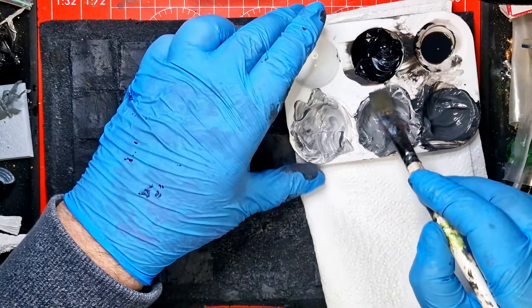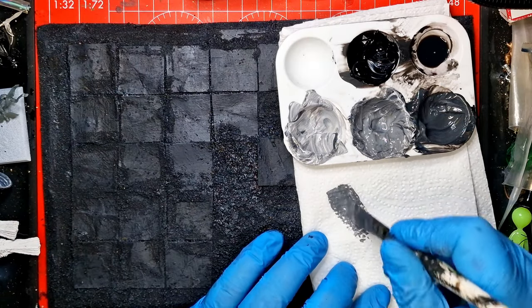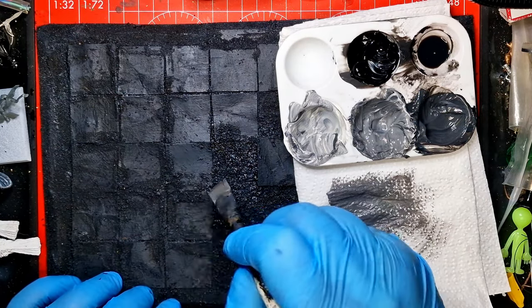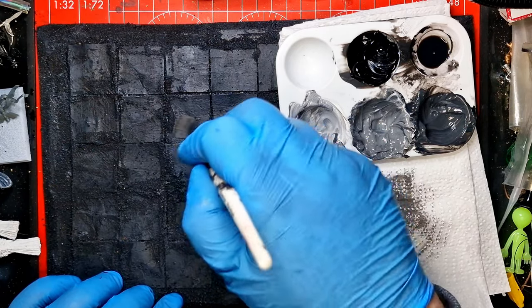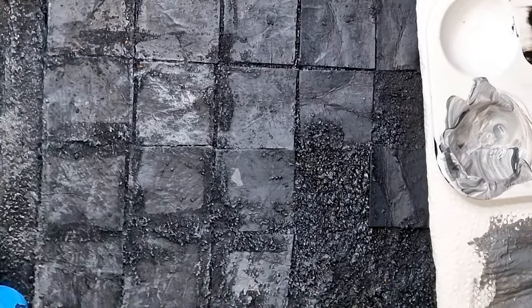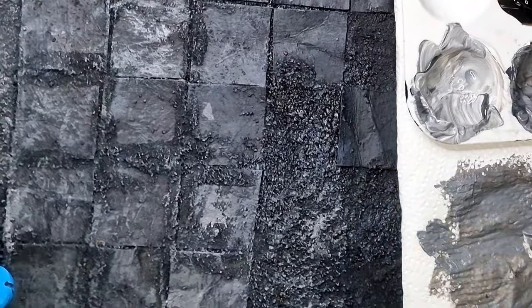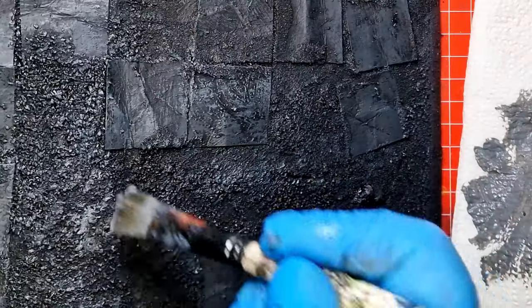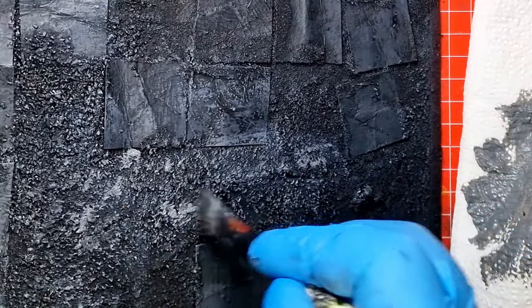Paint it all up and then you can move on to your next highlight, going up on the grays. This is going to be a lighter dry brush than the one I started off with, because you just want to start to grab the raised edges as you go and start to fill in any of those gaps. Any of those flatter edges might be a bit more gray than the dark gray we started off with.